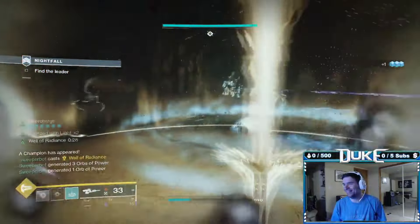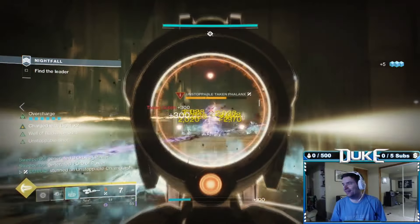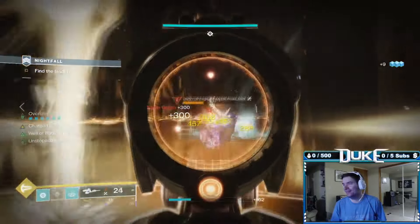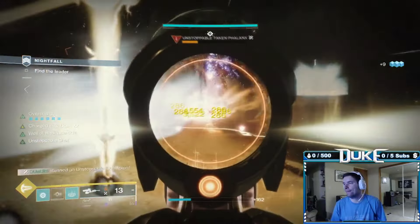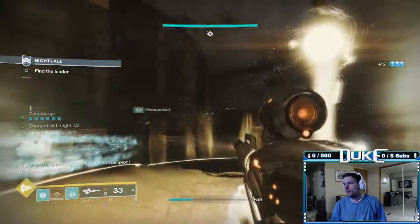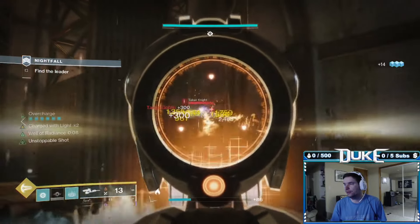Once back inside, there will be an unstoppable to deal with right away. You can pull it back towards you to deal with by itself if needed, but honestly you can probably just burn it down pretty easily. The next part can be extremely tricky though, if not careful, with multiple solar shielded knights and an overload to take care of.